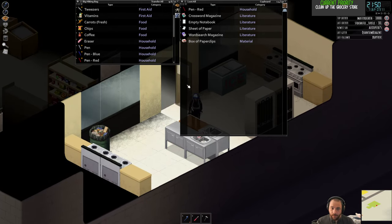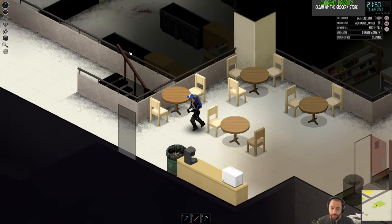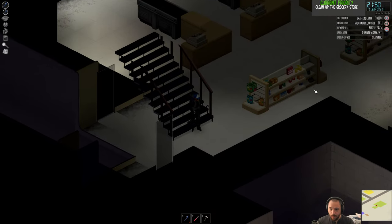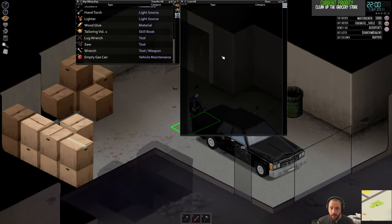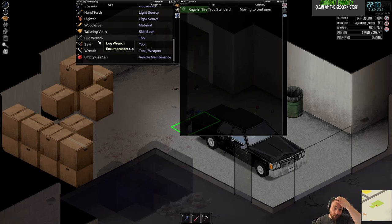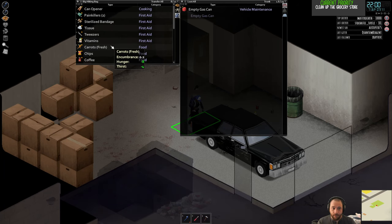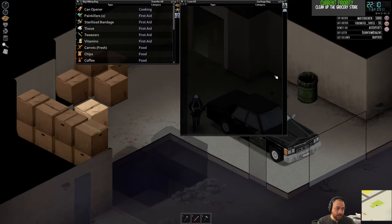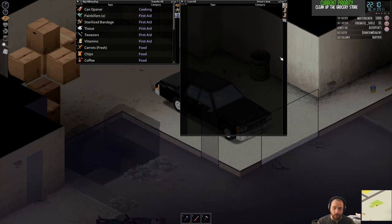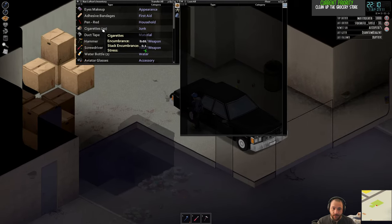Let's get rid of the lug wrench and gas can before it gets too dark because I'm getting tired and bored. My car is over here. I want to empty out everything from the trunk so that when I'm out looting, I have as much space as possible. The lug wrench is useful if I have a jack to do maintenance on the wheels. The gas can is for siphoning — you can always siphon with bottles or cups, but they don't hold a lot of volume, so it's way more annoying. And everything in the glove box can go as well so I have more glove box space.